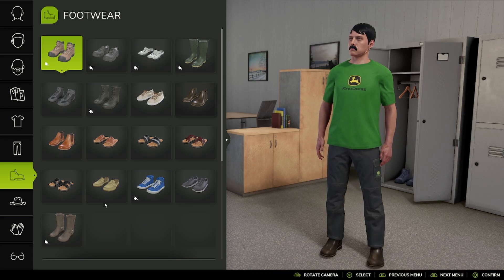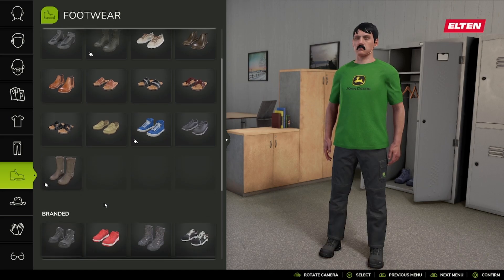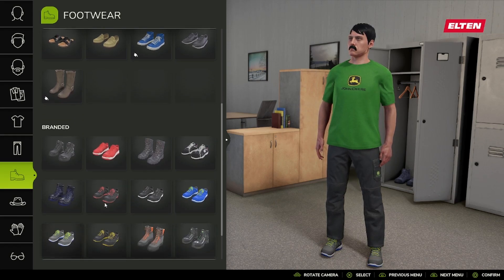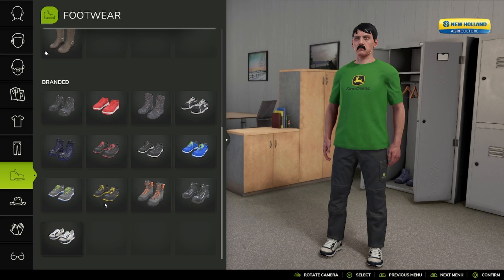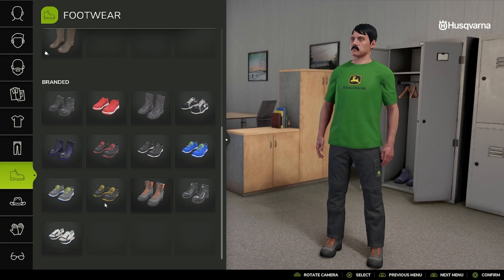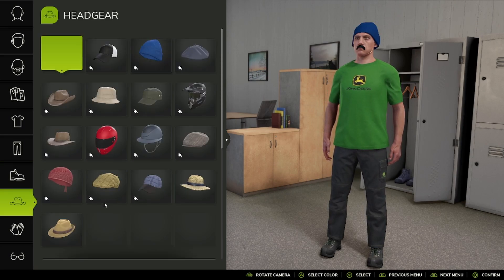Footwear next — we even have sandals, which is kind of funny. Brands include Elton, Wash Spraying Terry, Total Holland. We're gonna go John Deere for footwear.